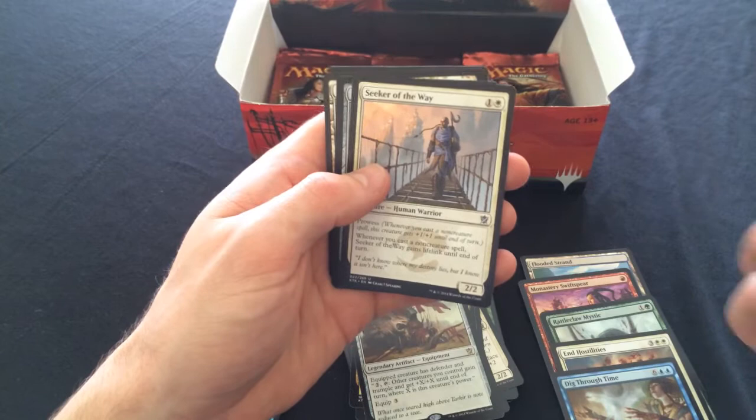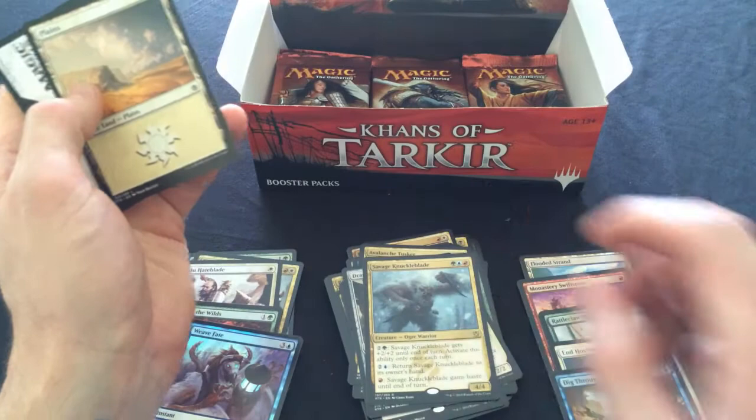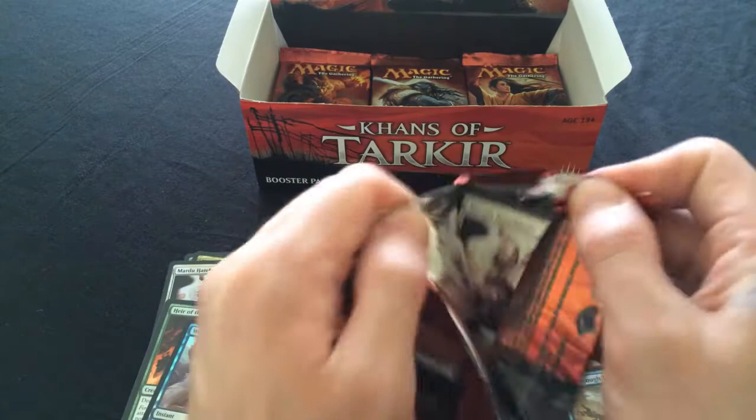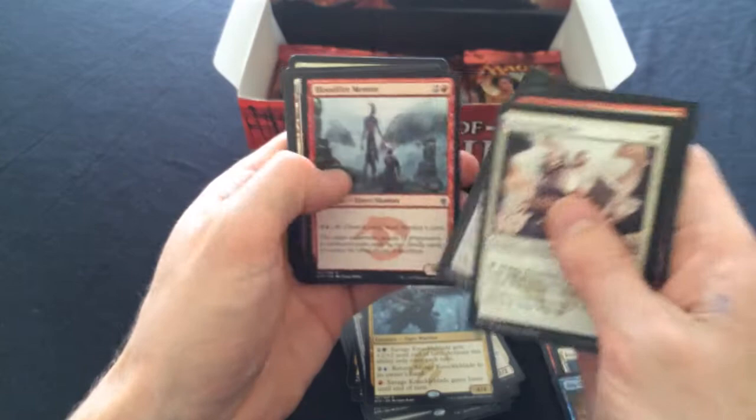Savage Knuckleblade - talking about it earlier in a Temur deck with Rattleclaw. You're quite good at the moment, still have a little more potential to go. Still waiting for our planeswalker, when are they gonna show? We've got some really good value out of this so far, I'm really happy.